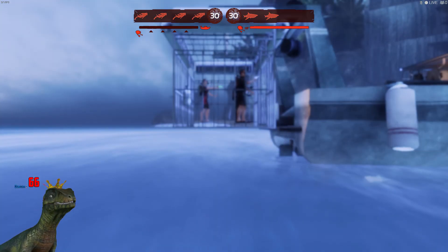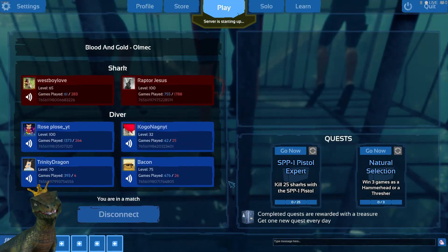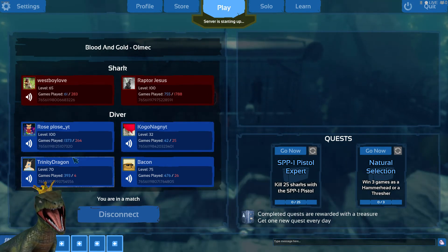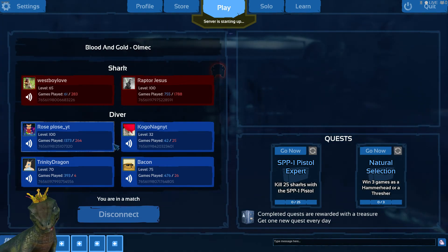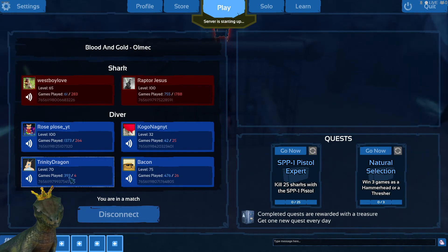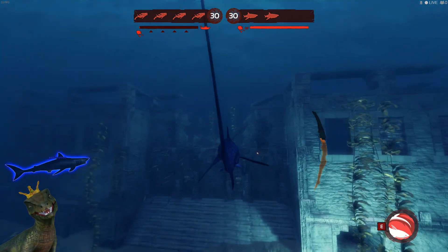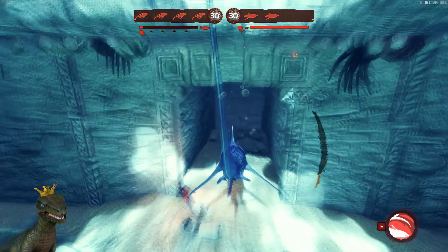It looks like it's going to be some tough competition, so I might actually get my ass handed to me, because these are pretty decent level divers. One of them also exclusively plays diver, so they're experienced. I might get my ass handed to me, but I'm trying to explain at least the reasoning behind building certain things on Thresher and what you should do.